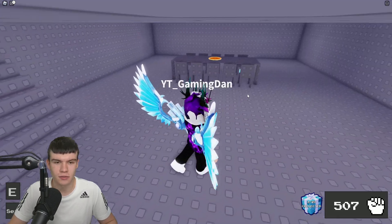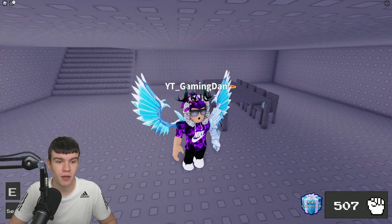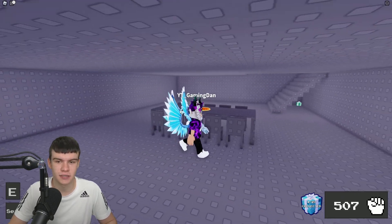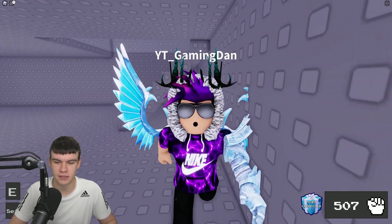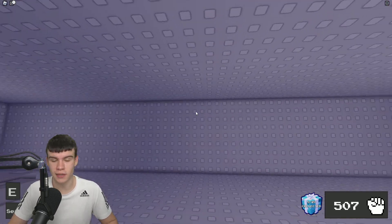After this, we're going to go downstairs and you'll find another gift just underneath this chair. Claim that one — another nice and simple one. We also have another one just underneath these stairs, and that's going to bring us up to five gifts.